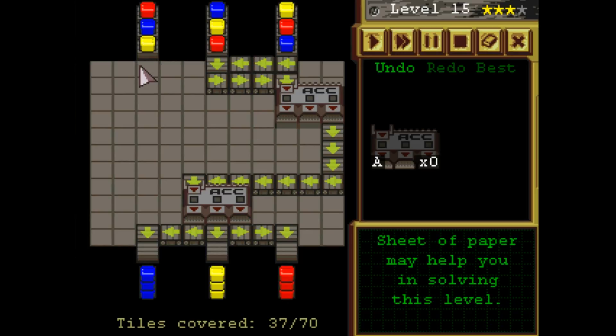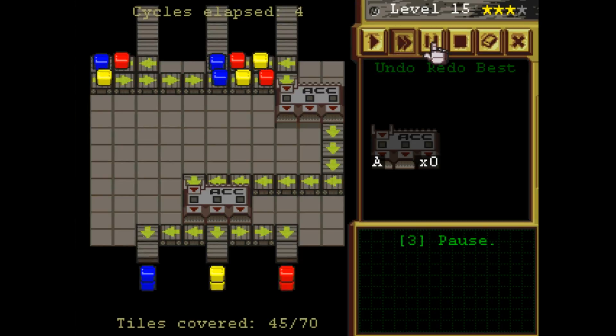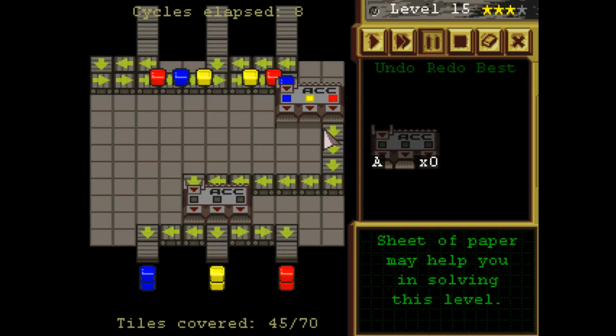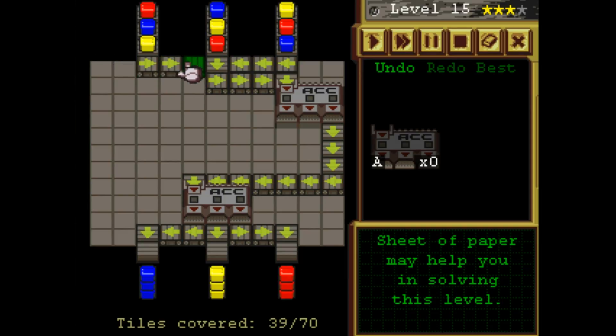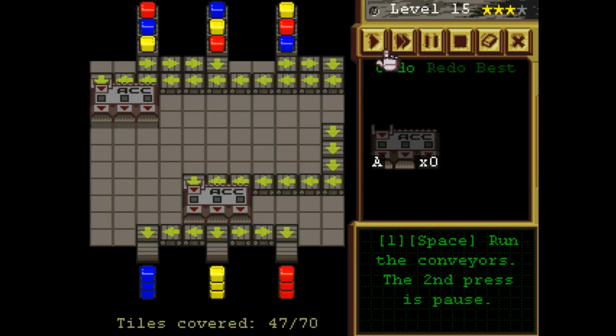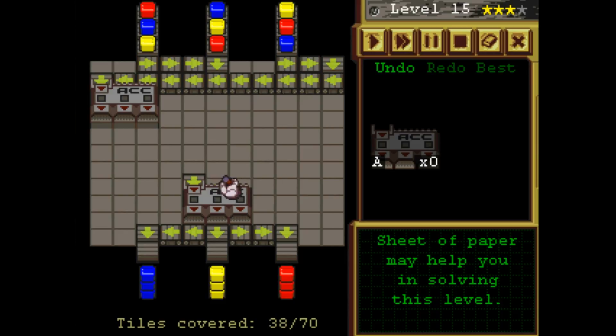We probably want to put this to the side — this will be our short path, this our medium path, and this our long path. We still want enough room to send this one in first because it just makes sense. So ideally this will be our short path, so we'll want a red to go in here followed by a yellow followed by a blue. That seems to imply this should go in first, followed by this — we might be able to work with that, or we'll just flip it. This will go in first, this will get delayed, and this one will be the last.